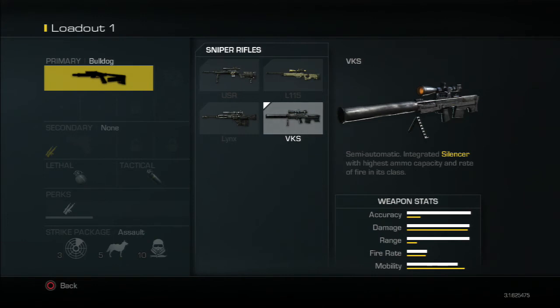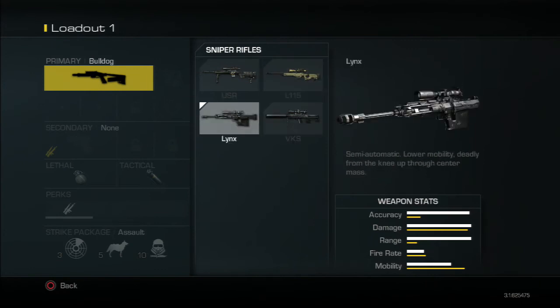It's got the highest rate of fire and highest ammo capacity, and it's got an integrated silencer, and it still does as well as some of the other guns, which I think is really good. So overall, I'd say the L115 is the best, followed by the VKS, followed by the USR.